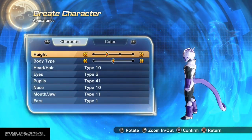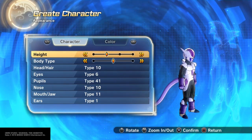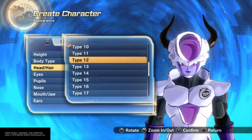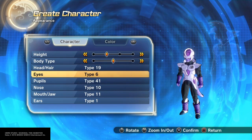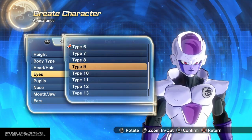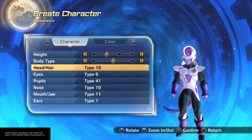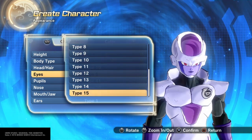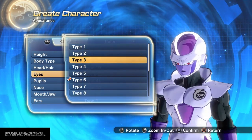You're gonna have to choose secondary left height, and choose middle side. I'm sorry for the background noise, guys. And for the face ahead, you're gonna need type 19. This is gonna be Golden Frieza.